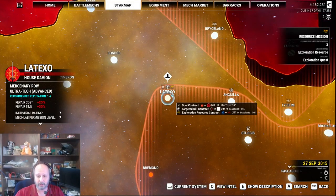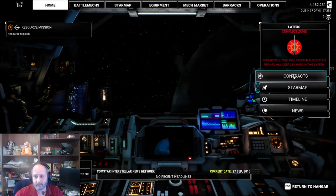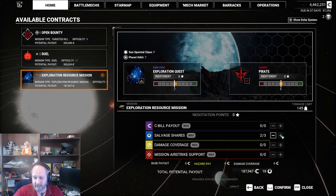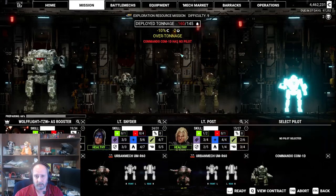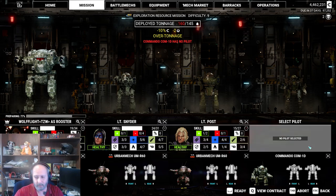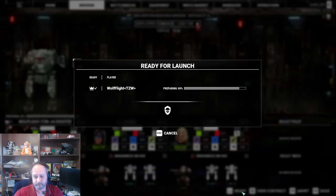So here we have a duel, a targeted kill, and an exploration resource. We're going to take advantage of the exploration resource first because it's there. Take all the salvage we can get. I could take a penalty and lose 10% — if I did this right here, I could lose two salvage points and 10% of the money. I don't think I want to risk the salvage points. I think we'll do just fine with the mechs we've got. Let's go in and see what we can find.